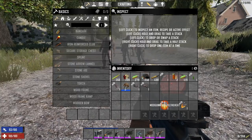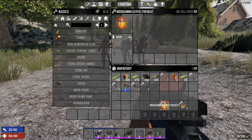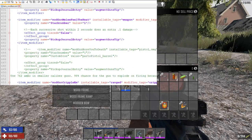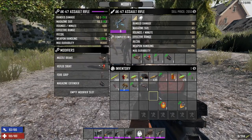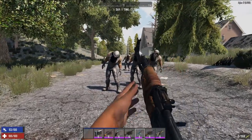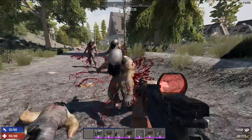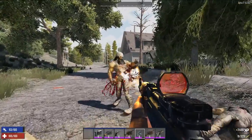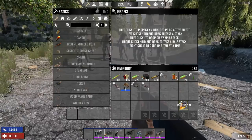There are two ammo-modifier mods that aren't fully implemented yet but look promising. 'Feel the Heat' says each successive shot within two seconds does an extra 10% damage. You can imagine putting this on the AK-47 so that continuous hits on the same zombie increase damage over time — not fully working yet, but sounds like a great mechanic.